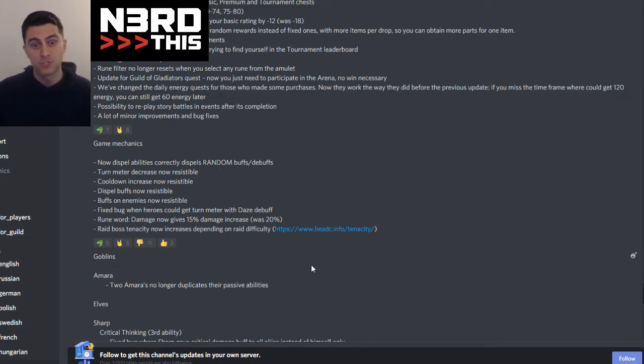Putting buffs on enemies is now resistible — that's like Cruel putting invisibility on Tron Guard, or Puncher Face putting taunt on everybody. I'm going to make another video about who the winners and losers are from this, and there are going to be some really big surprises. There are some characters you might be worried about that are actually going to be okay. Also, a bug where heroes could gain turn meter with the Daze debuff — they weren't supposed to; that was one of the things Daze was supposed to prevent, no counters and no turn meter gain.